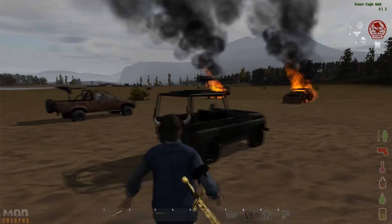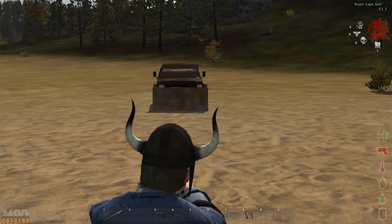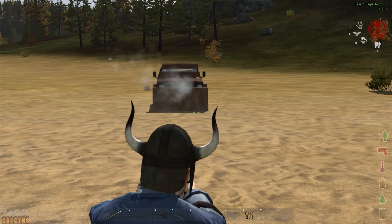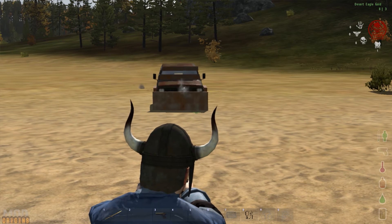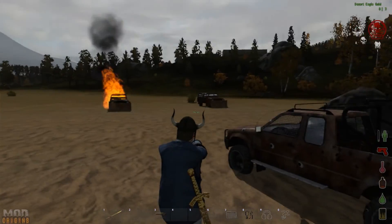We're now moving on to the next vehicle — the level two. We're going to go ahead and open this up. At 26 bullets the level two vehicle looks like it's still ready. At 27, 28, and 29 bullets it finally goes down. Three extra bullets over the level one — that's it.